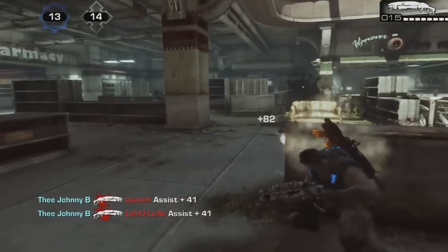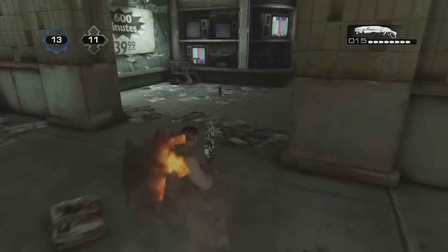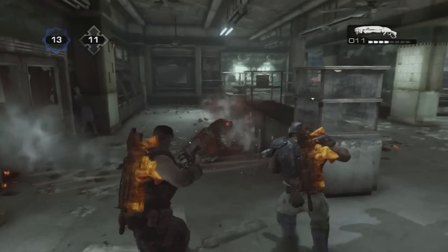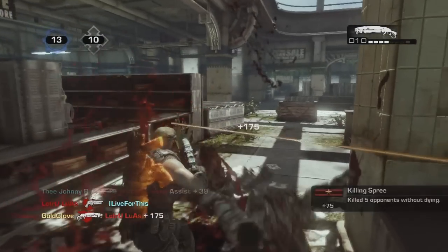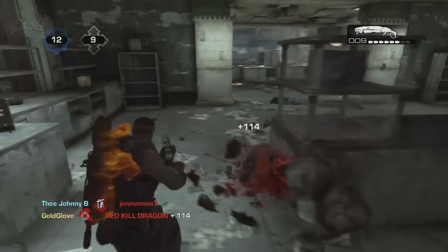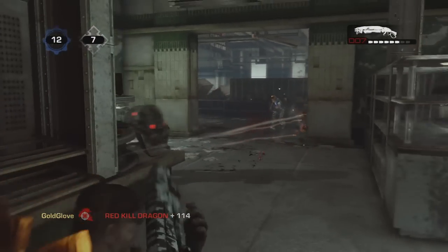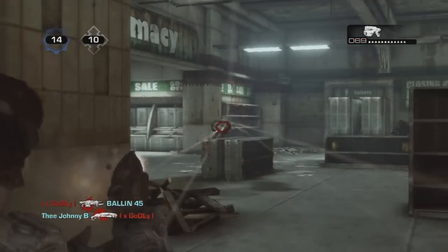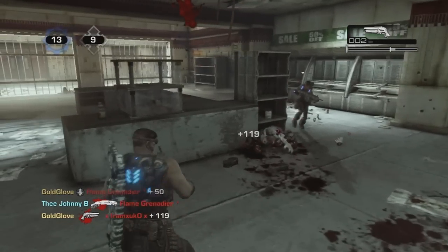Getting familiar with your specific shotgun is very important. With the Gnasher, you can probably down someone with two shots from close to medium range. The Sawed-Off is completely different — you have to be within a certain distance to even register hits, the spread is insane and the range is very short. Make sure you're at close distance with the Sawed-Off and you'll get a one-shot down or a one-shot kill. Practice with both: learn the damage, range, and accuracy so you know exactly when someone should be dead and when they shouldn't.